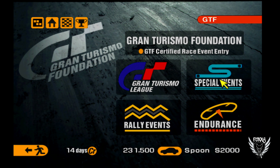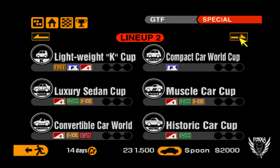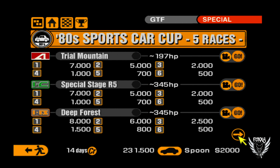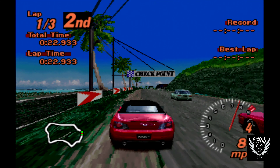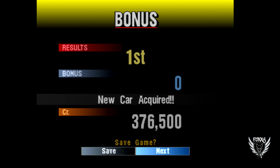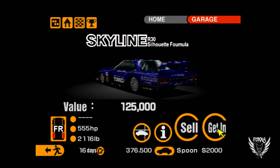Now you're ready to start your first race. For that, you're going to go to Special Events, then slide over to the 80 Sports Car Cup. The very last race is Tahiti Road — this is the one you're going to want to race on. It's only a three-lap race and Tahiti Road is a very short track, so this race should only take you under four minutes. Once you win, you'll get 10,000 credits on top of a brand new car.